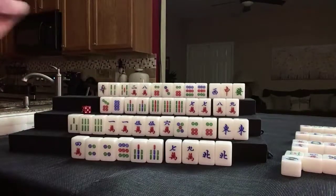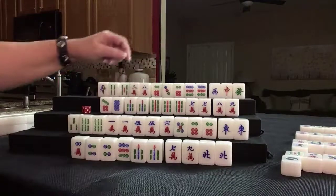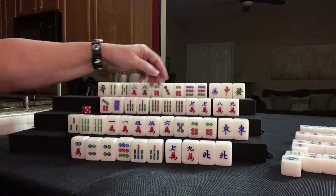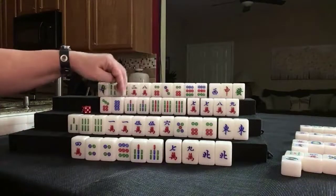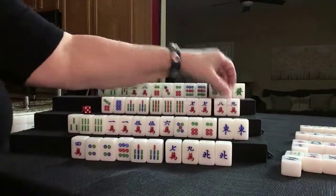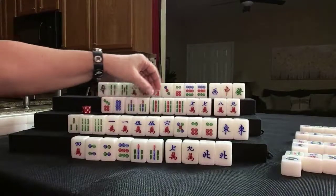All pong. Double pong. Concealed kong — concealed kong is number 67, that's 2 points. All pong is number 49, 6 points. So instead of waiting on an 8 bam — let's see, what is the likelihood of getting that 8 bam and 9 dot? Here, at least we could pong. Let's switch to pongs. Let's hold the seven. 7, 7, 9, 7.